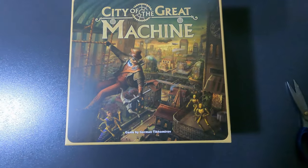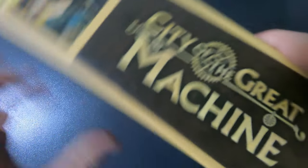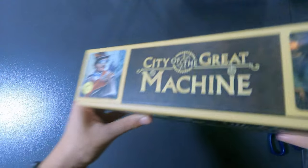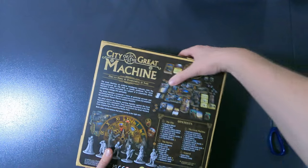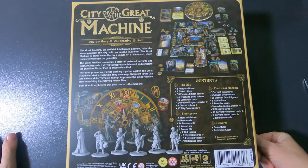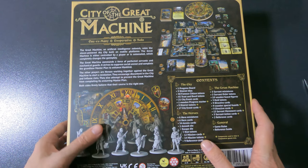Let's zoom in on the main box. City of the Great Machine by Georgy Tikhomirov. Turning it around — the sides look pretty sweet. And here's the back: one vs. many, cooperative, or solo. One to four players, 14+, 45–120 minutes. The contents show the city, the great machine, and the heroes all listed.